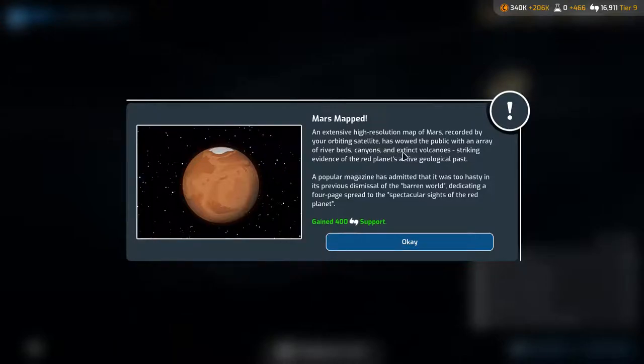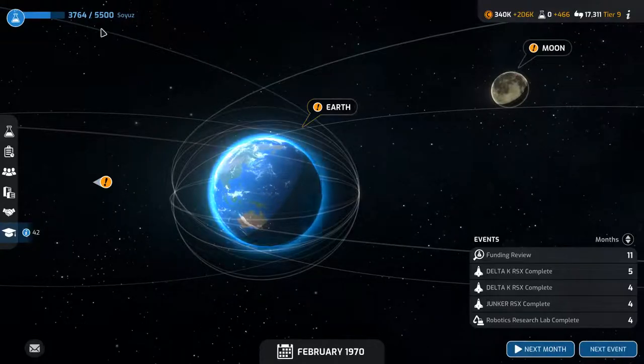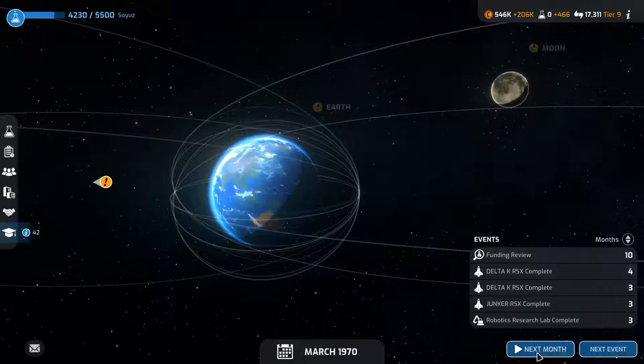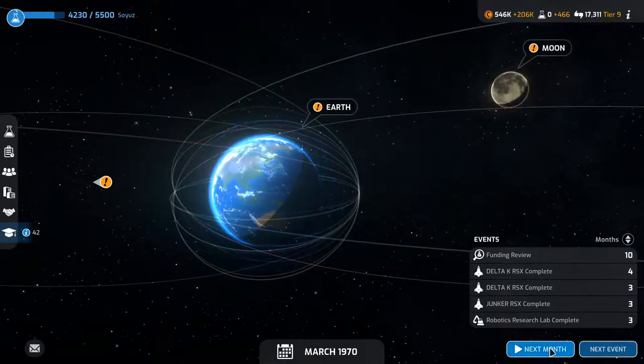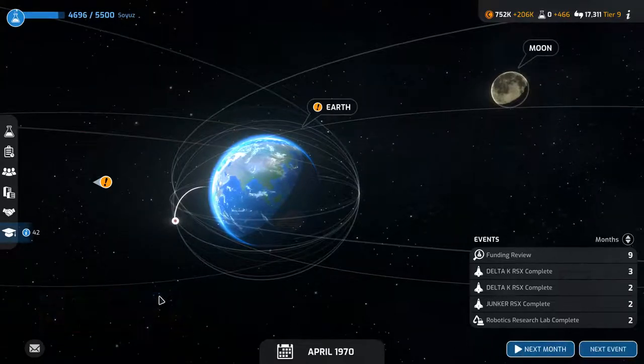The robotics research lab is in five months. Mars mapped — an extensive high resolution map of Mars recorded by the orbiting satellite has wowed the public with riverbeds, canyons, and extinct volcanoes. Popular magazine has dedicated a four-page spread to the spectacular sight of the red planet. 400% support, which is awesome. The Soyuz is still doing its thing, money is gonna creep back up.